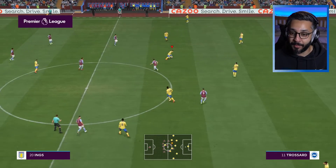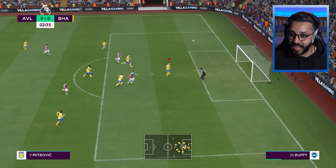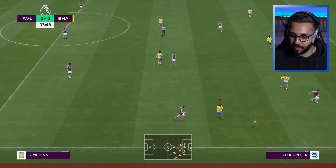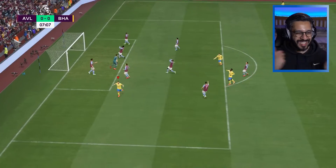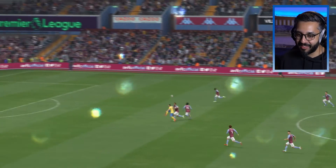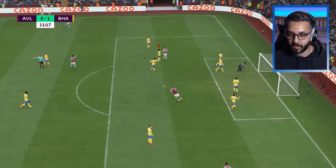We're away from home in the alternate strip, which usually means a good performance — that's literally how things have been going for us this season. We've been terrible at home but pretty decent away. We give the ball away early and nearly go behind. But then Neil Mopé — what a ball over the top on the counter-attack! Look at that touch, controlling it on his left foot, his weaker foot. Tyrone Mings, no chance. He goes past Emi Martinez and that is his fifth goal!